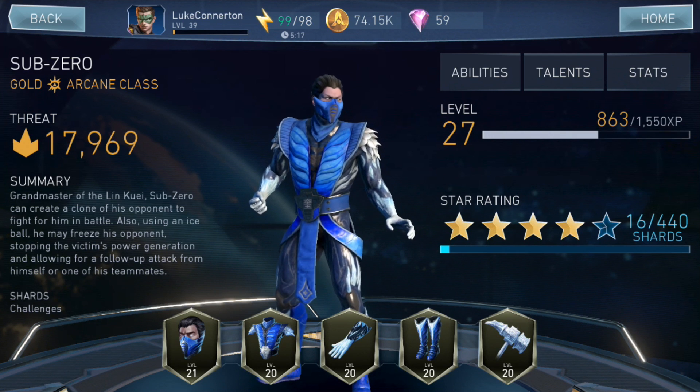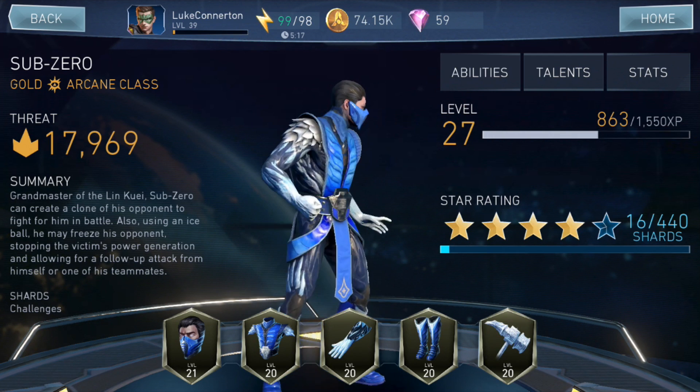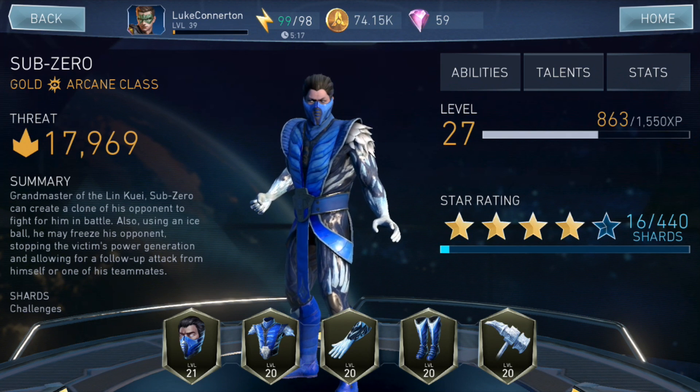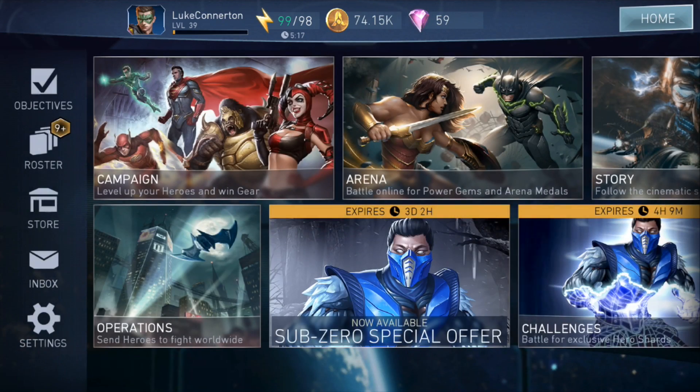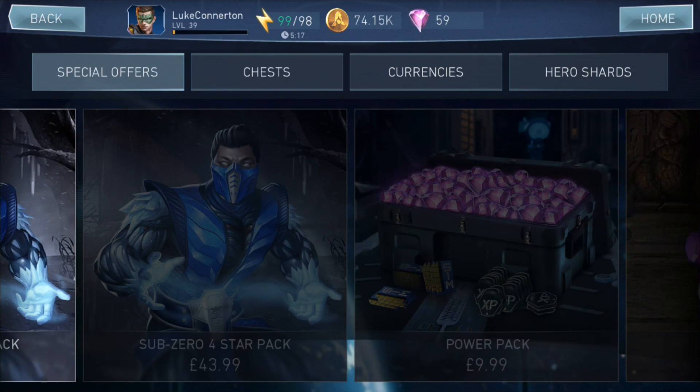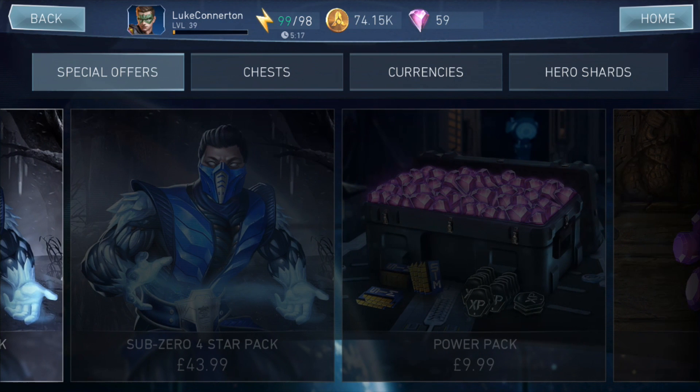This is a gold arcane class, he's 4 stars as you can see, 16 out of 440 shards, 17,000 threat at the moment. Currently got him at level 27. I got this from the 4 star Sub-Zero special pack, so it was £43.99 and you got a 4 star Sub-Zero, you got every piece of Sub-Zero gear at level 20, which is awesome, as well as a thousand gems.